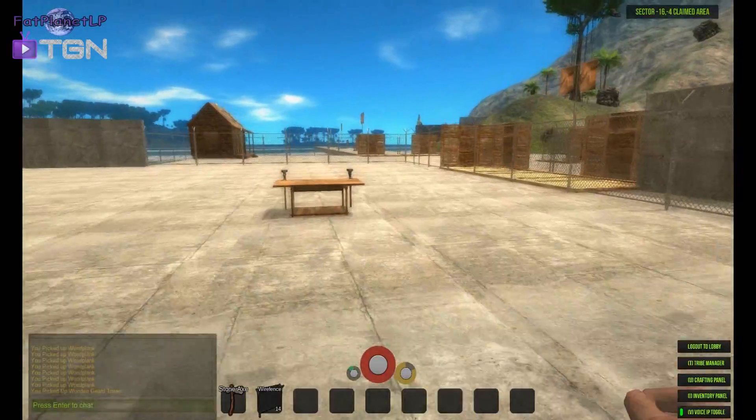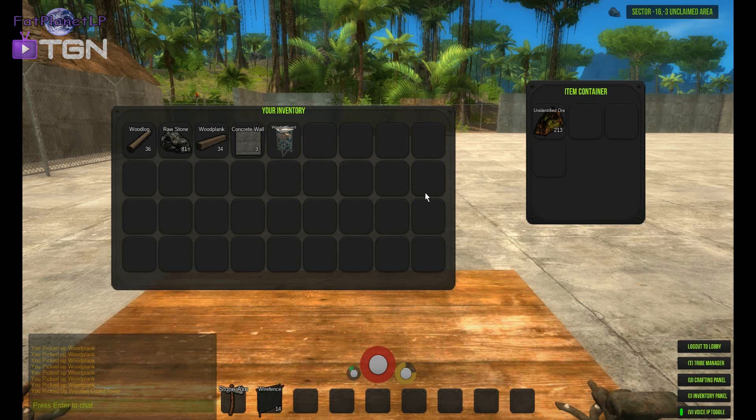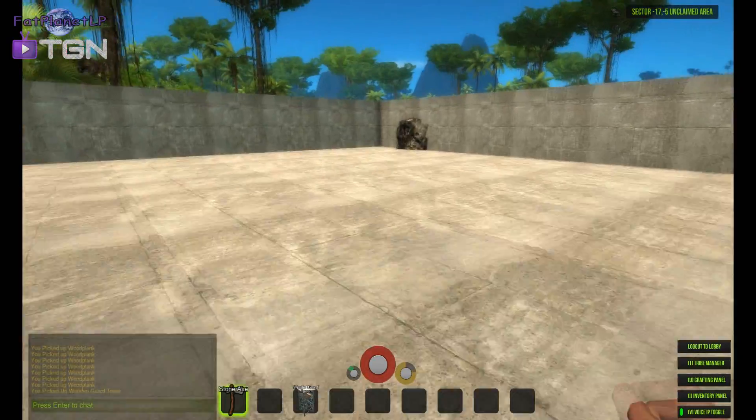There's no getting in here - excellent. Now I can start putting ores in my table. Excuse me, 213 of them - that ought to be a good start. Not too shabby. Definitely need more wood though. Let's clear this rock from our wall.